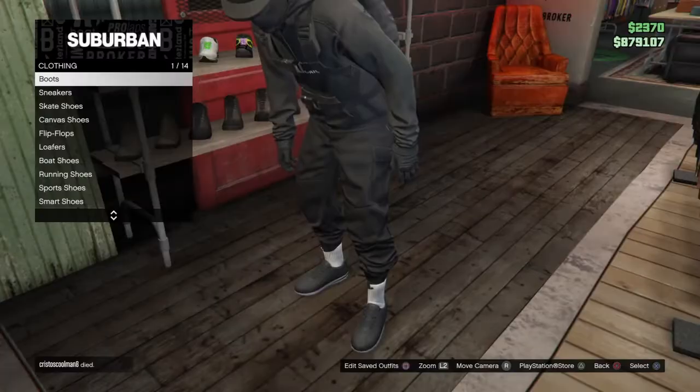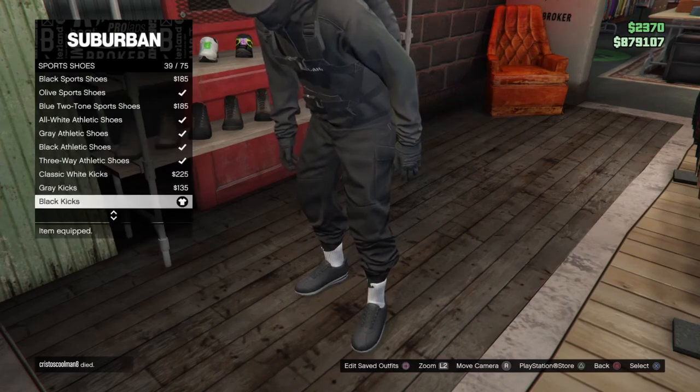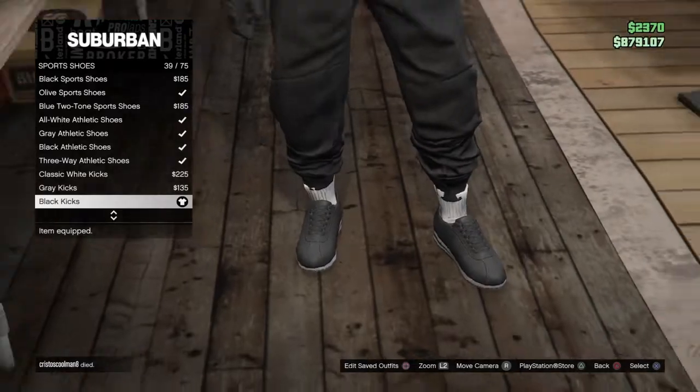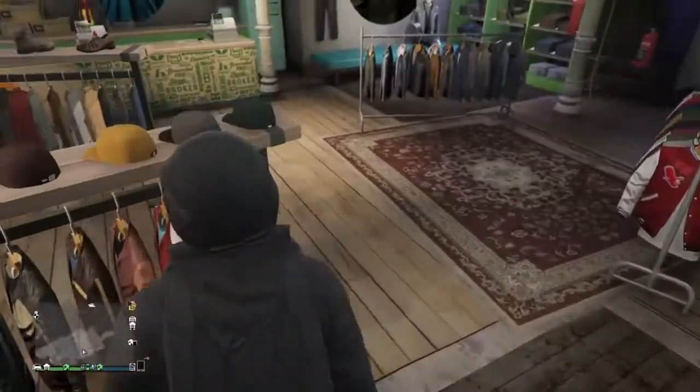What you just want to do is head on over to the shoes, head over to the sports shoes, and you want to put on this black kick right here, number 33 out of 75. You can pick this or you can go with the white kicks.